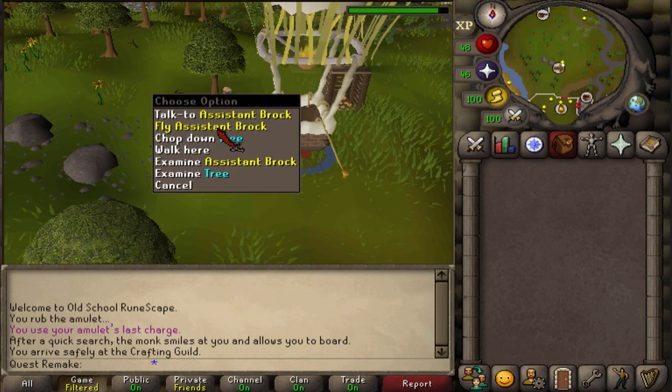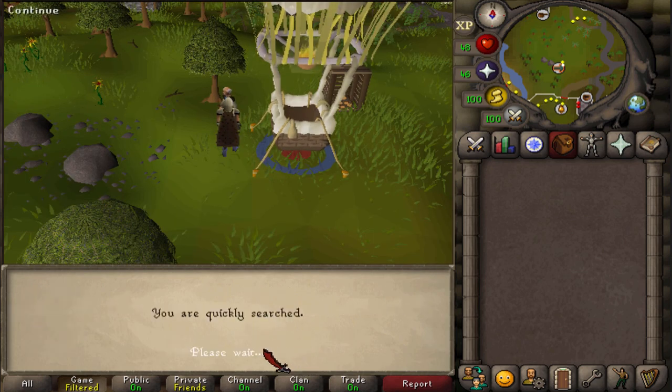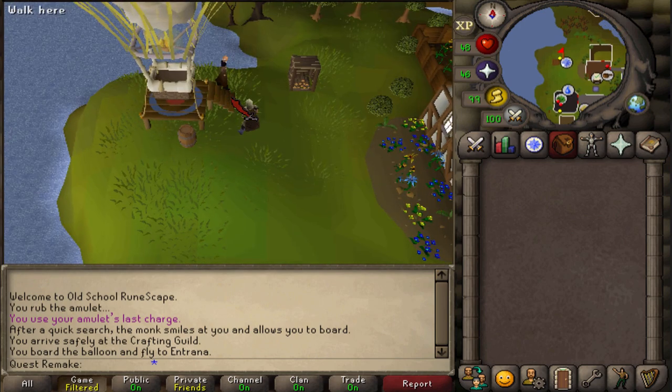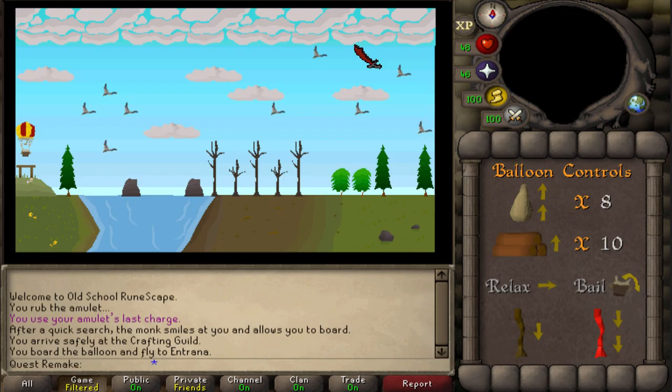Let's right click and fly with Assistant Brock to go back to Entrana to unlock the next route. Next, let's right click and fly with August and select Varrock to unlock the hot air balloon next to the sawmill. First, let's click on the log four times.